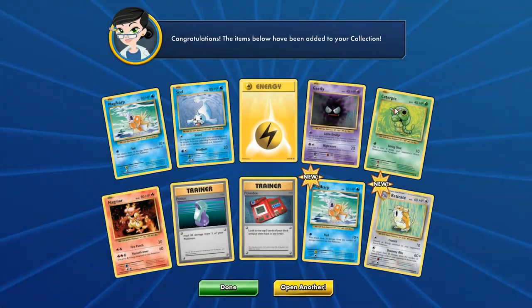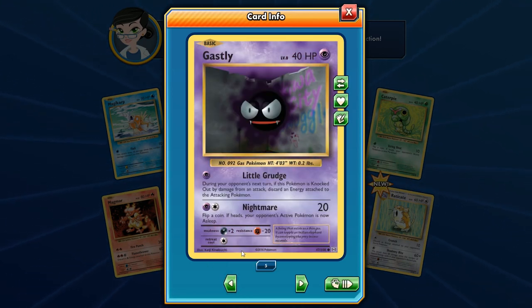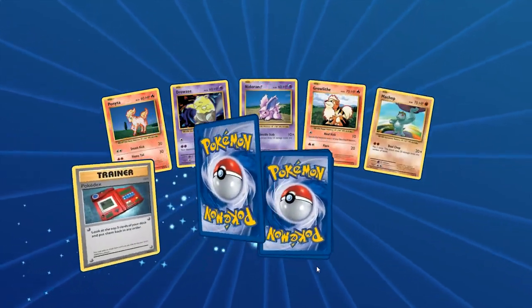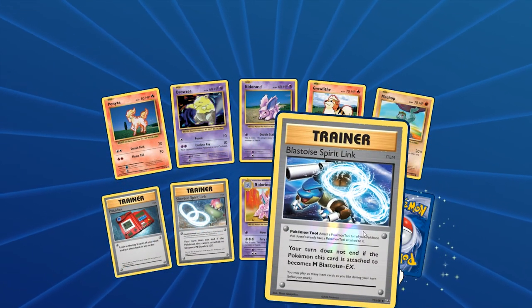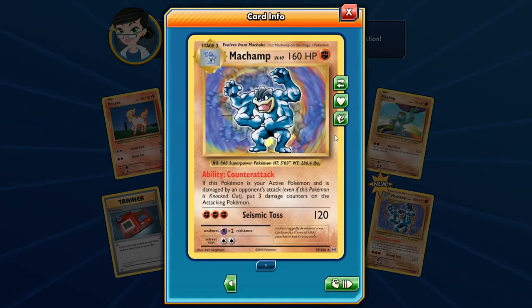I already got five of these Gastlies! We have 77 packs left — that's a nice lucky number. We have the Blastoise Spirit Link — hopefully we get that Mega Blastoise at some point. We have the Machamp here. I wonder if they're ever going to release a shadowless version. Trivia: I believe there's a Machamp version where there's no first edition that's actually rarer than the first edition ones.